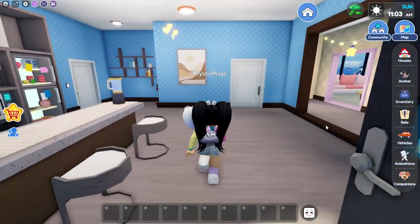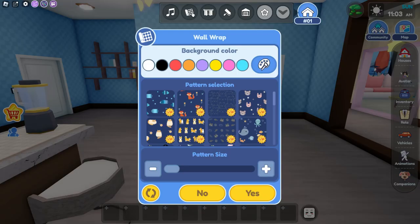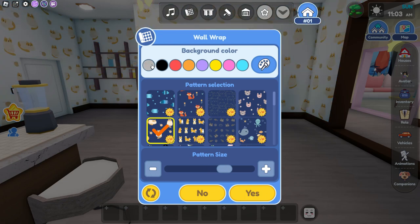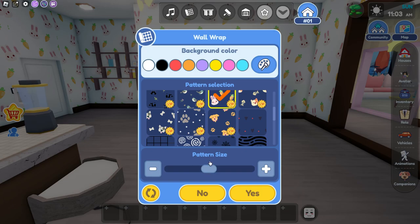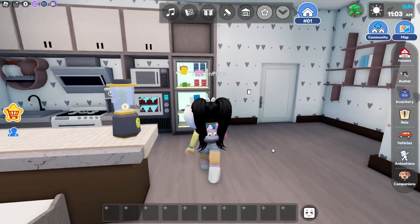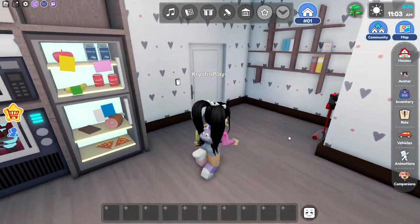Let's go in to the front door. Can we change the wallpaper? We can! I'm going to change it to the cats. Do I want to do cats — or let's do the bar pattern. That's cute, but it's not very kitcheny. Okay, that works — I love that. So you can customize the walls in here too. It looks kind of busy, but okay.